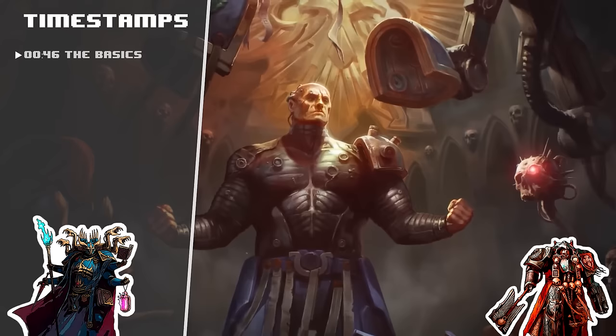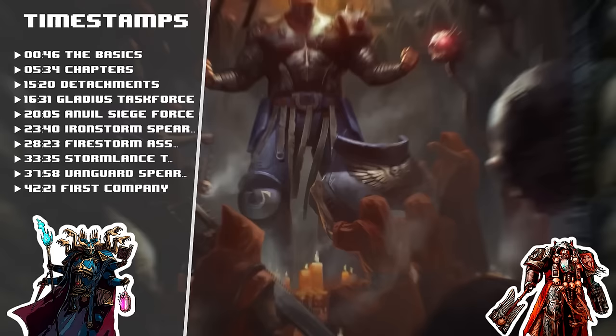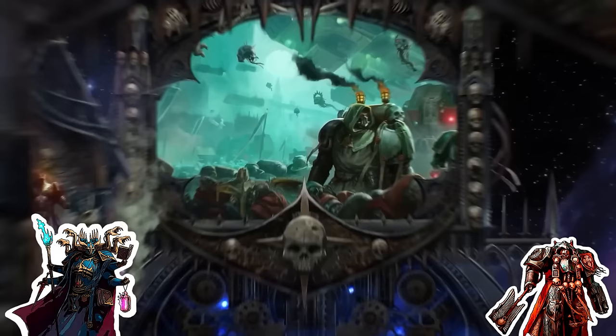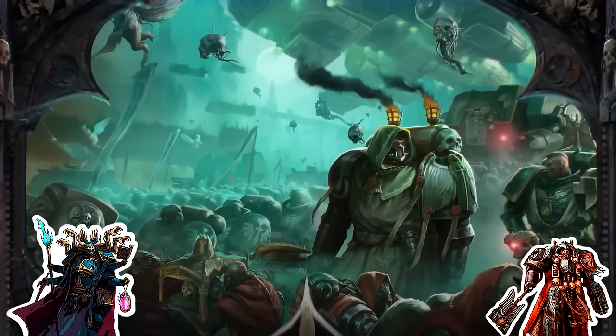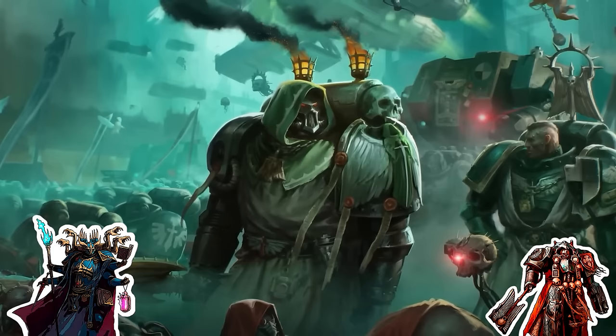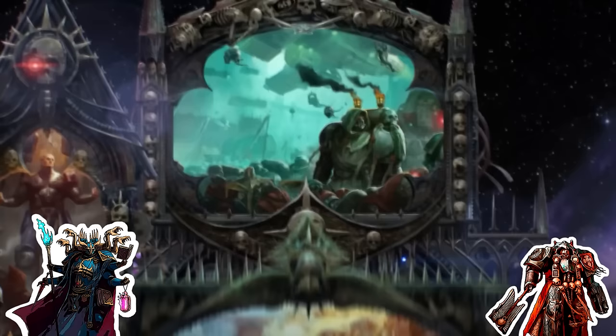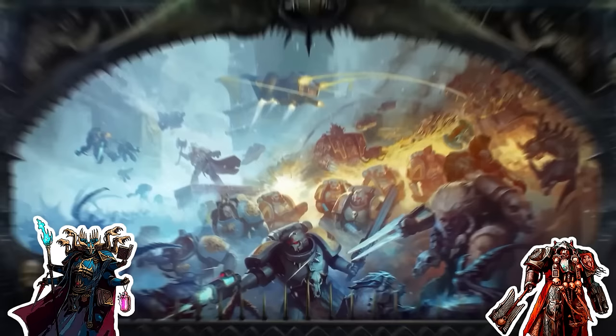To start things off, let's talk about what chapters are and how they compare to sub-factions. A nice blanket reminder: paint your models however the hell you want. Eric did his reading before this episode, so there will be lore questions. We'll talk about how the lore matches the rules and why you may want to play each of the current sub-factions in 10th edition. The lore-oriented breakdown from our 9th edition video hasn't really changed, though 10th edition changed a lot of stuff with how sub-factions work — for the better.